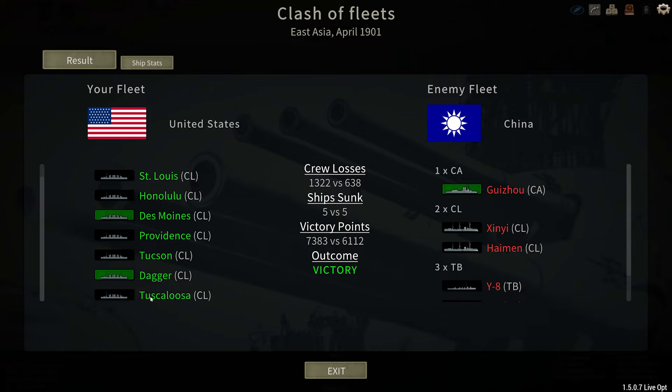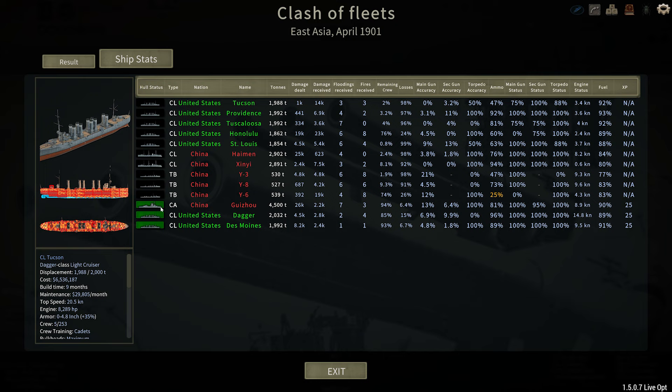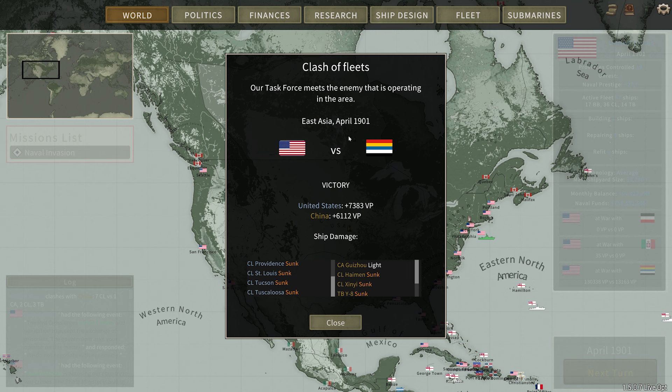Over here on this side you can see we lost a Tuscaloosa. We lost one, two, three... or five ships. And it wasn't good. Let's take a look at our ship stats here. We did end the battle — the heavy cruiser ran away from us and we're left with these two, and they're wounded. They're not doing so great.